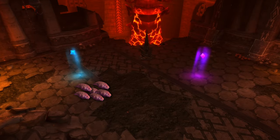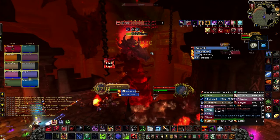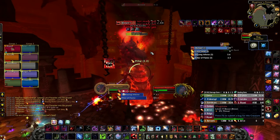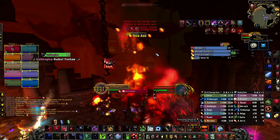Ranged should not DPS the worms unless you have to stop damaging the boss. Around every 2-minute mark, the boss will cast Massive Crash, smashing its entire body into one half of the room. Move out of it, but if you get hit it's not the end of the world — you take a decent amount of damage and get stunned.